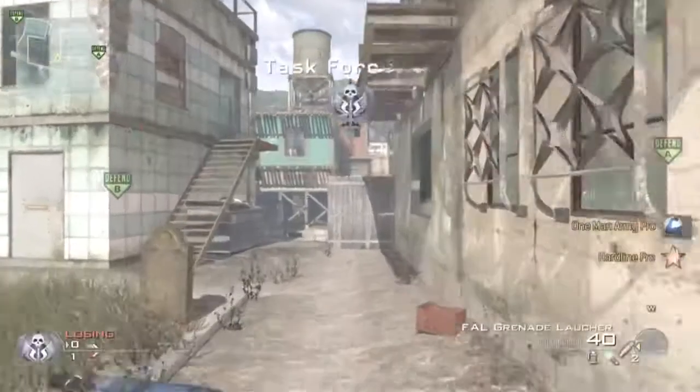The second class you need to have another FAL with a grenade launcher and any camo matching the type of the one you use for the first class.